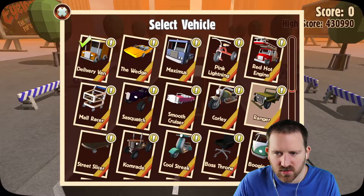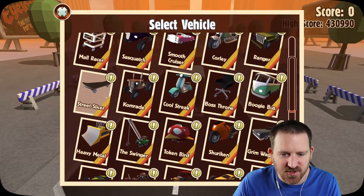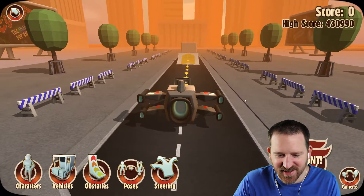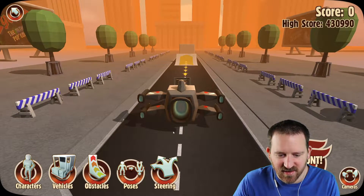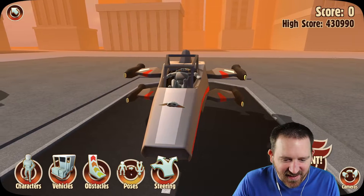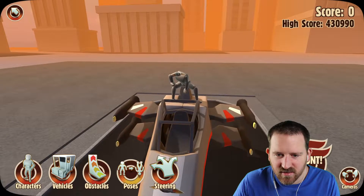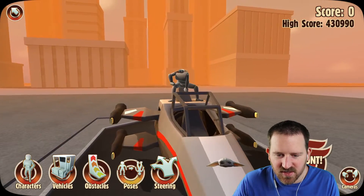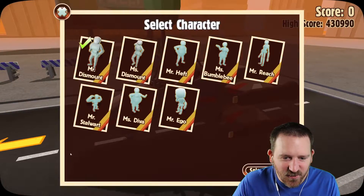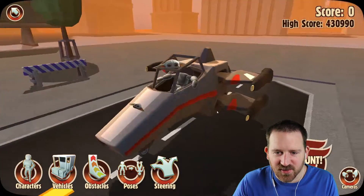Let's try changing the vehicle. Oh, look at all these. Boss throne. Street slicer is the skateboard. Baby Yoda. Quad fin. Gotta put Baby Yoda in an X-Wing. He's just chillin'. In the X-Wing. What's happening to his head? Oh — that looks uncomfortable. We can change the characters too — Mr. Ego. Oh, that's better. That's way better. Big old Yoda head.